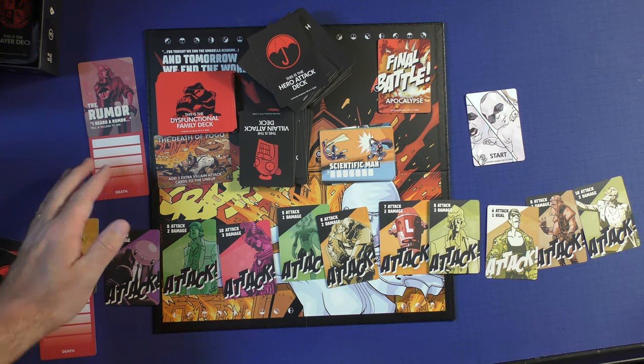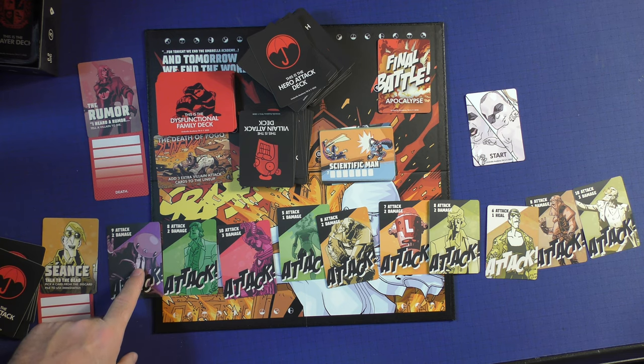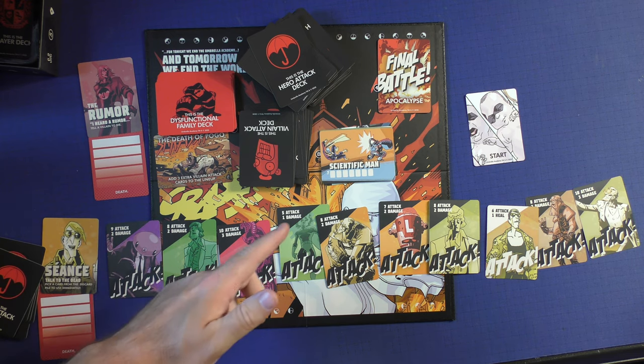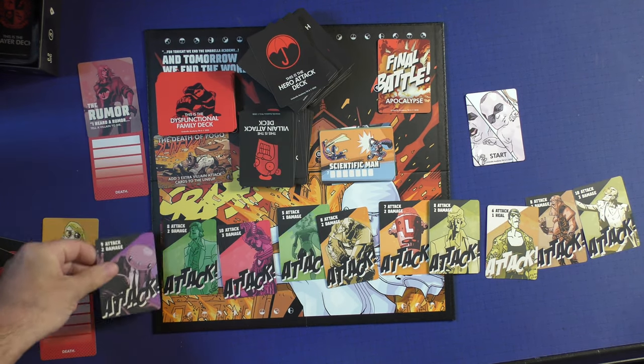So let's say Rumor is the first player. She's going to look at her cards. The only person she can attack is the first person. If she doesn't attack this for whatever reason, she's got to move on to the next one. So the first one will tell me they're going to do nine attack or two damage.